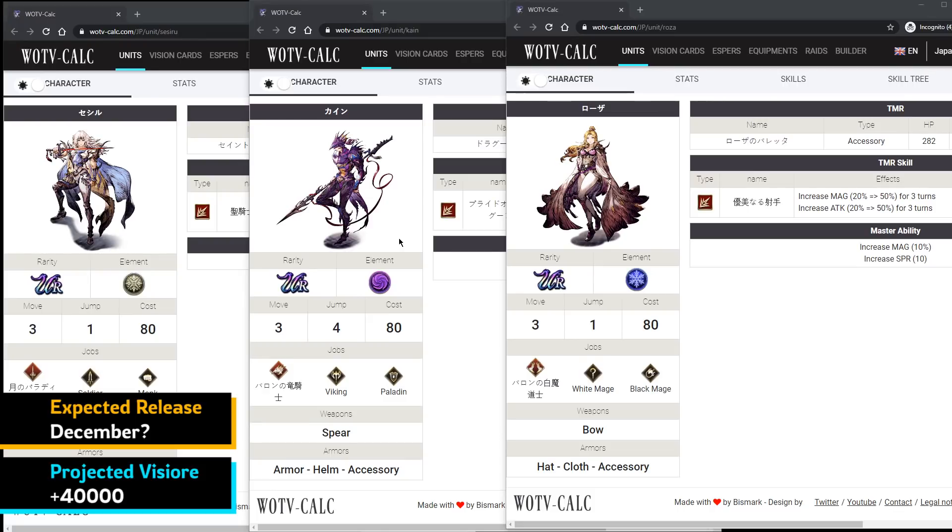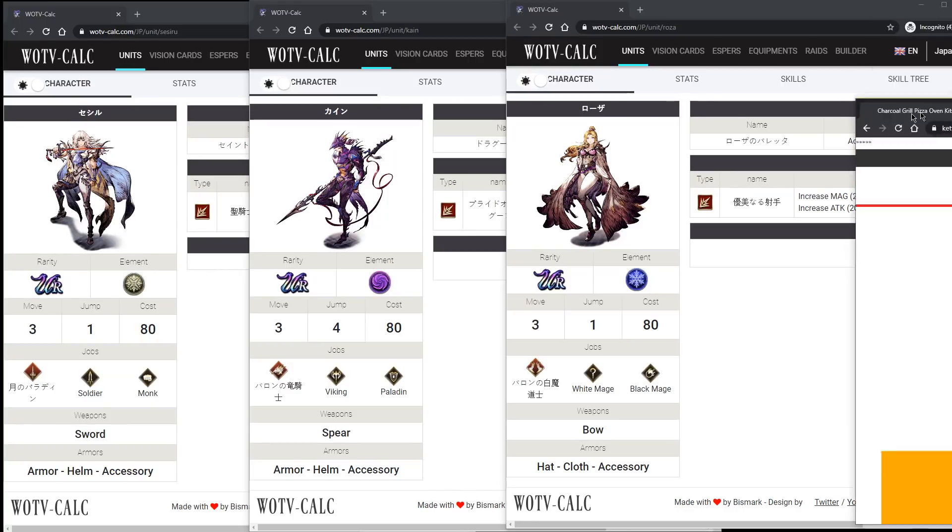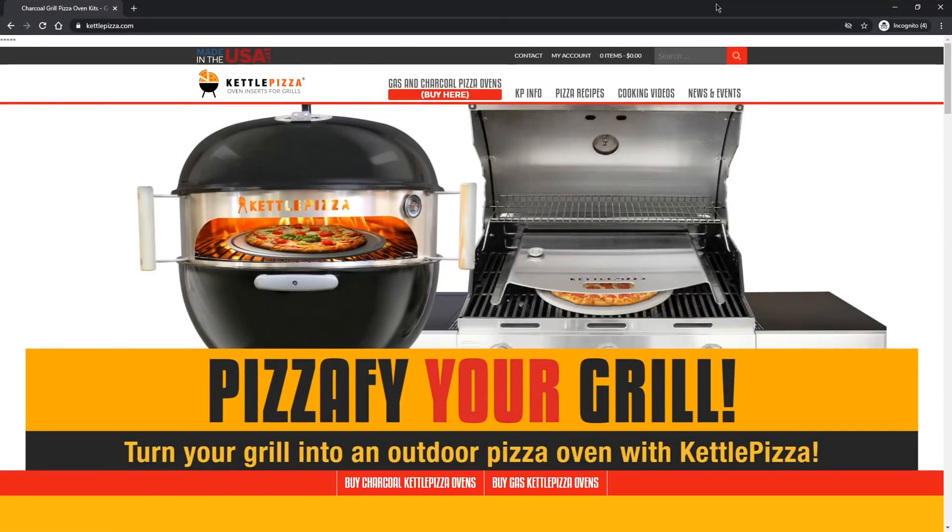That's it for this planning guide. One last thing — if you're thinking about spending money on vizor, I just found out there's an insert for Weber grills that turns them into a pizza oven, which looks amazing. Maybe spend on that instead. Let me know in the comments which units you're going for, and we'll see you next time.